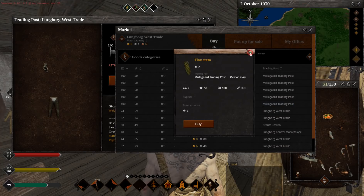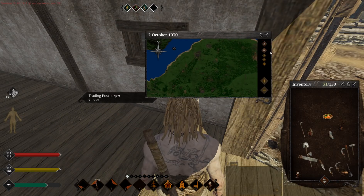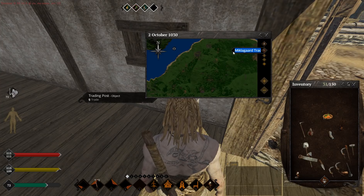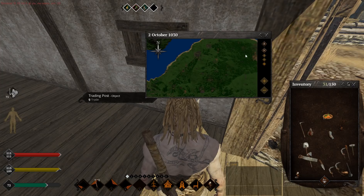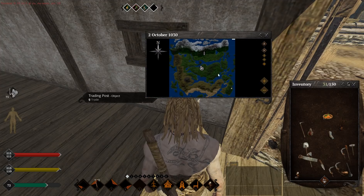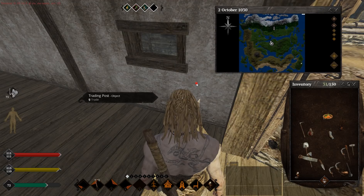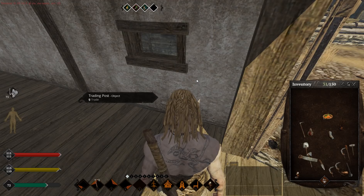Then we close this and go to the map. We use the search button over here, and then press Ctrl-V — and here we go. Enter. Let's see the whole world. And we found it — this is where this trading post is located. It's so far away, it would take about two hours just running up to this spot. No way am I going there to buy those flex stems.